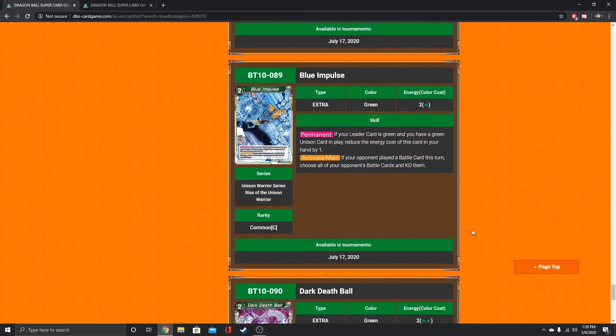Blue Impulse is interesting — actually pretty solid. If your opponent played a battle card this turn, choose all of your opponent's battle cards and KO them. So if they play anything during your turn, you're just saying dead — board wipe for either two energy, or if you have a green Unison card in play and your leader card is green, it could be for one energy. I think that's crazy.